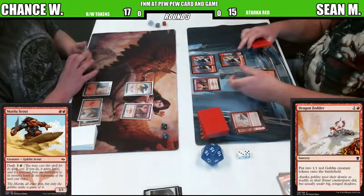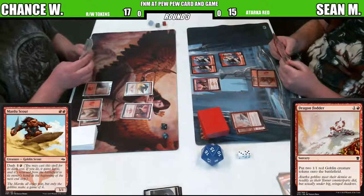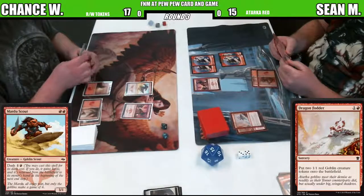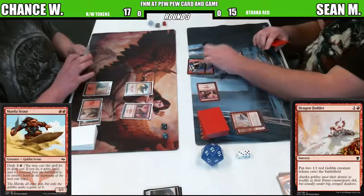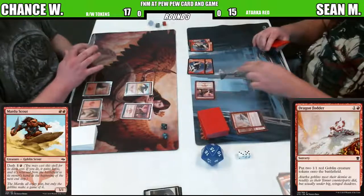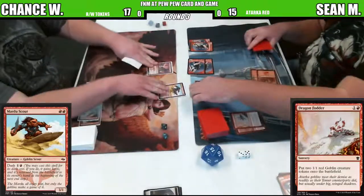It's a lightning bolt that can also be blocked, bile blighted. Yeah, but it's reusable. So the trade-off. One of the cards that Chance really gets a lot of mileage off in his deck is Impact Tremors. Whenever a creature enters the field, he does one damage. So you can see the trade back and forth of dashing in.